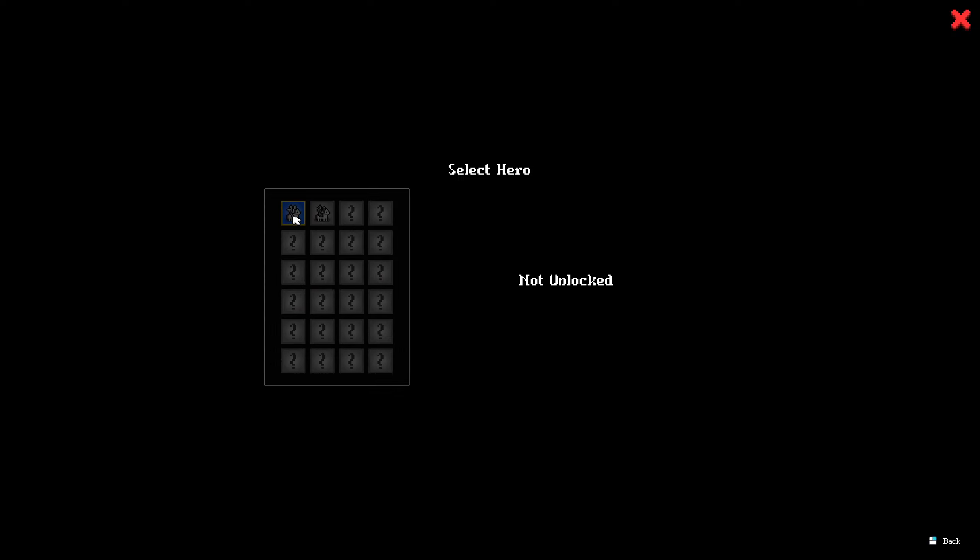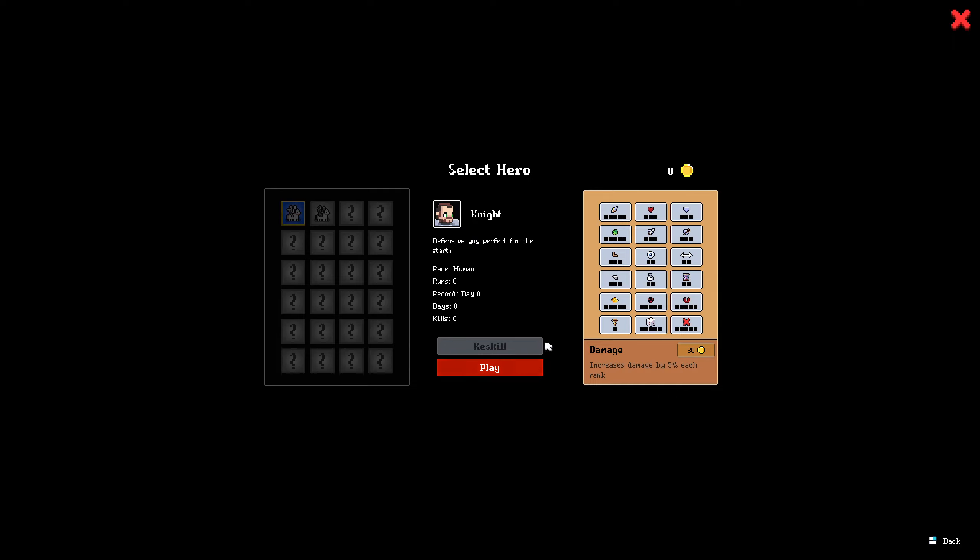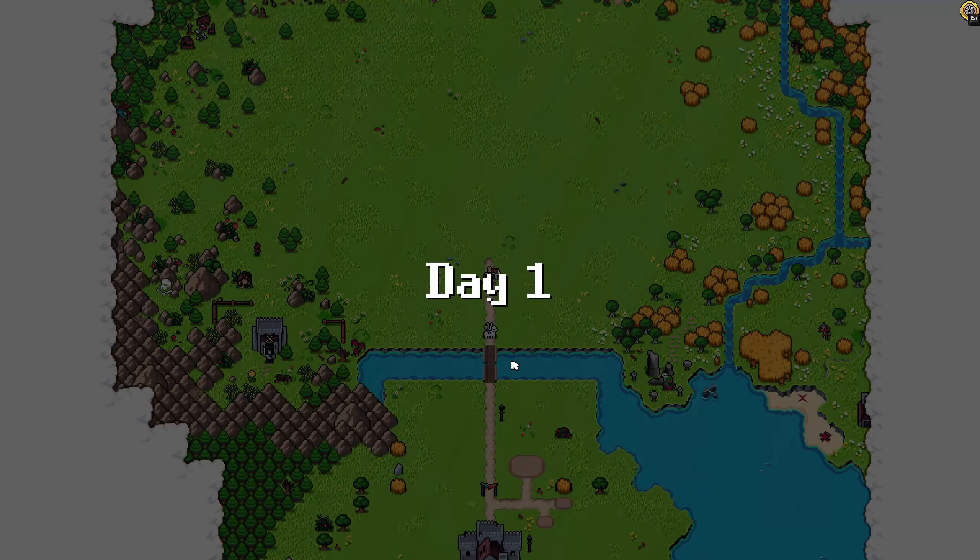Select the hero — not unlocked. Okay, I'm so sorry, I guess it's the knight. Defensive guy, perfect for the start. I can't do anything because I have no money, so I assume that's the case for the demo. It is what it is, let's get on to it.